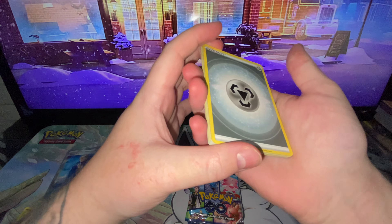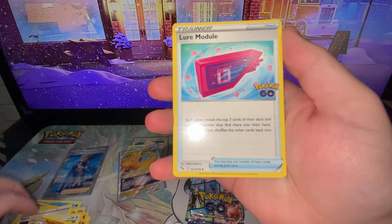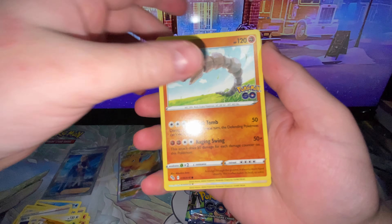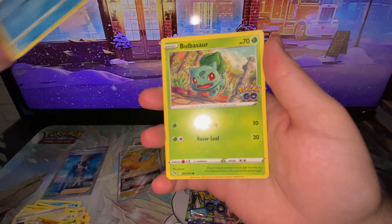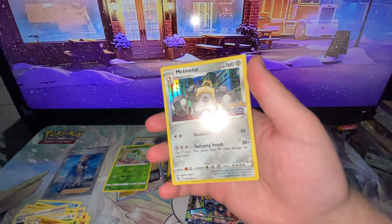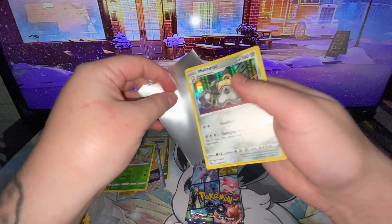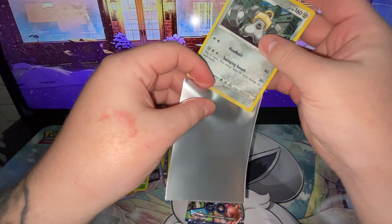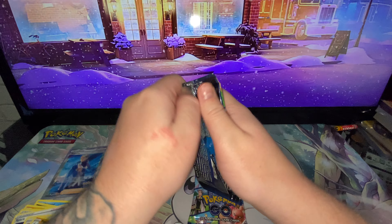I've still yet to pull an alternate art from Pokemon Go — I've only pulled one Radiant so far. I'm not going to complain just based on the fact that the hit rate isn't that great on this set, unless you're going to be opening up boxes upon boxes. I'm not a big fan of Pokemon Go; this is just stock I have on the side. I mainly wanted the promos that come in the boxes.